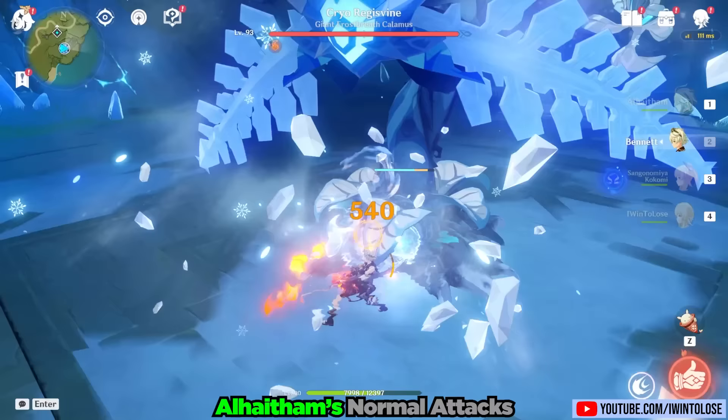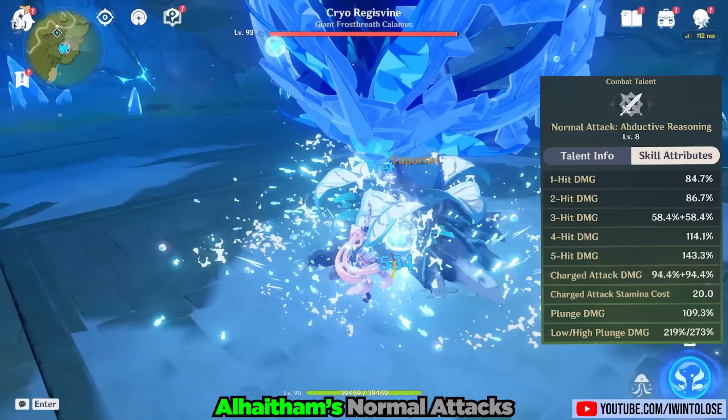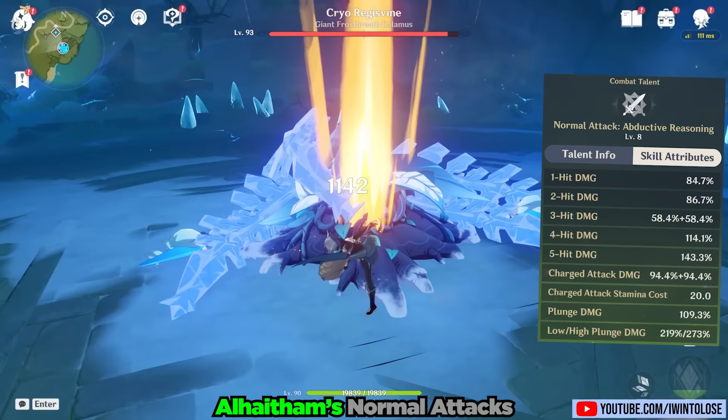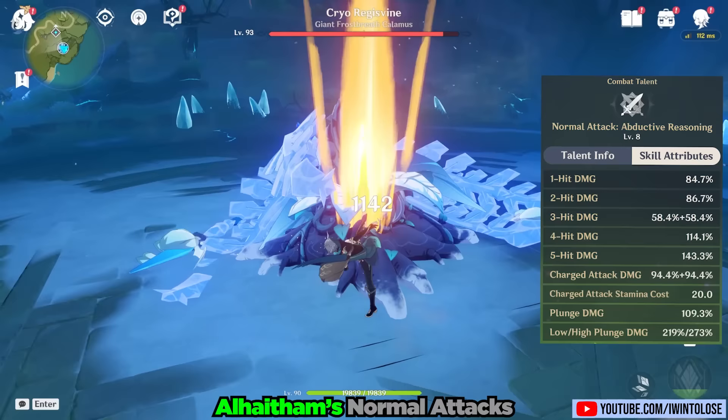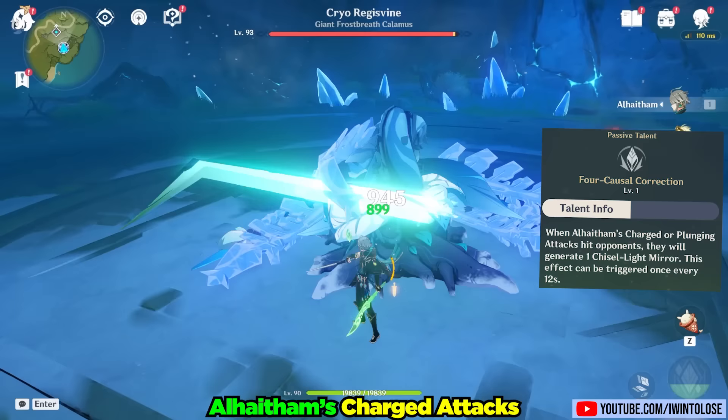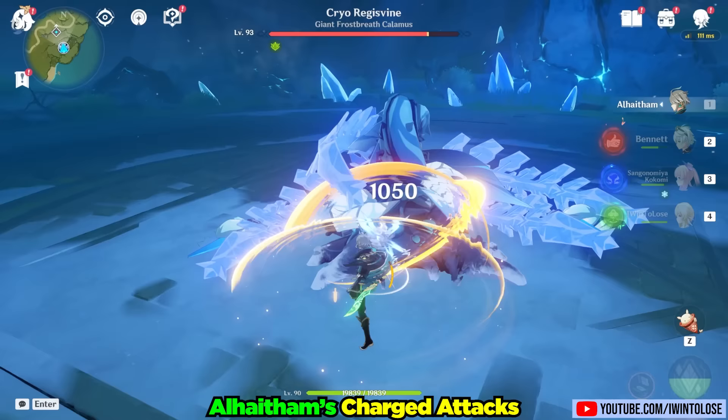Let's kick things off, much like how Alhatham kicks his sword, by taking a look at his kit, starting with his normal attacks, Abductive Reasoning. Alhatham's normal attacks consist of 5 parts, where he stylishly kicks and conjures up a second sword. Without infusion, they are doing some pretty mediocre physical damage. His charge attacks, however, generate a mirror once every 12 seconds via his passive 1. While his mirror is active, his basic attacks are converted into Dendro Damage, and after the mirror expires, it's back to physical damage.